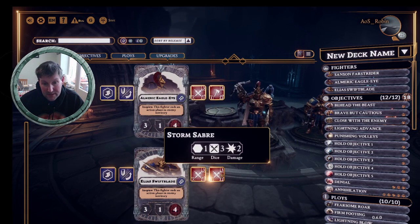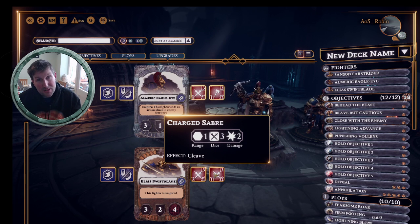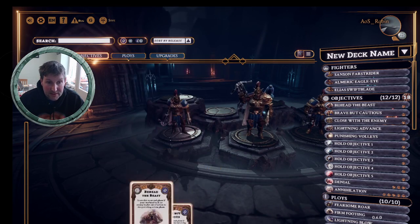When Swift blade inspires, it's still three swords and two damage but he gets cleave. Whether you want to inspire him depends on your matchup. In the current Warhammer Underworlds Online meta you probably will want to inspire him because there are a lot of block warbands out there - McCaw's two block, the Stormcast two block, and the Oryx are block. So cleave is really powerful. If you're playing against a swarm or Garrick's Reavers who roll dodges, it's less important to inspire because he doesn't gain much else other than cleave.